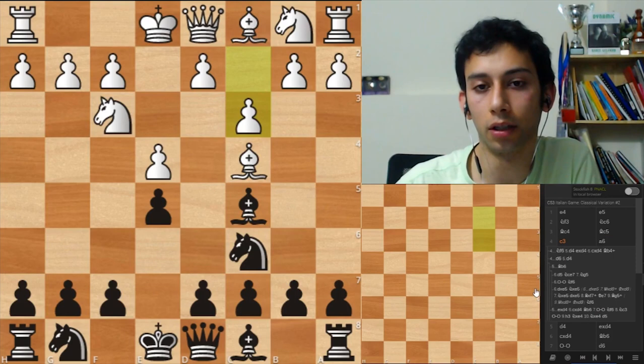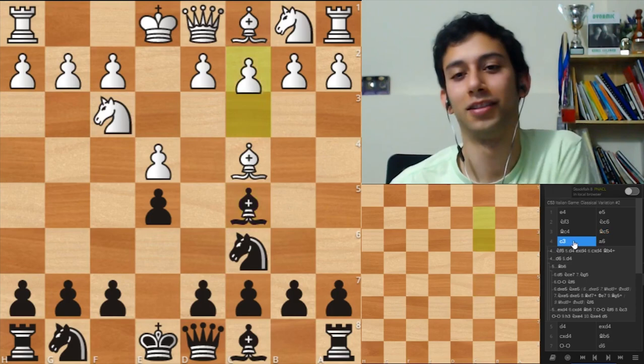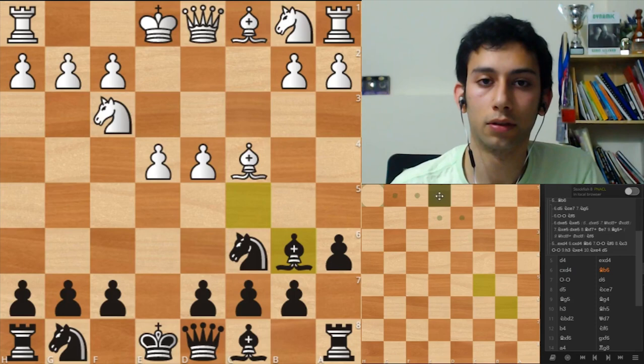So we had some quick theoretical discussion here, and now that you know how to deal with this opening we can go back to the game. As they say in eastern philosophy - becoming a true master is to know everything, forget it, and then do it with your intuition. So a6 was not the best because now he takes over the center, and he is exploiting it well. Bishop B6.